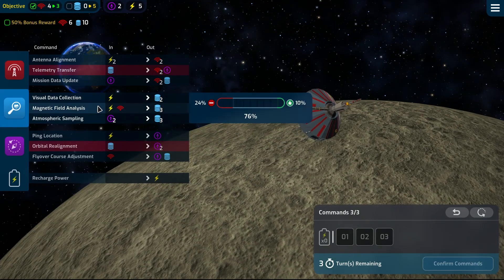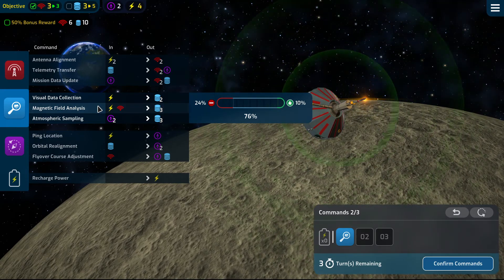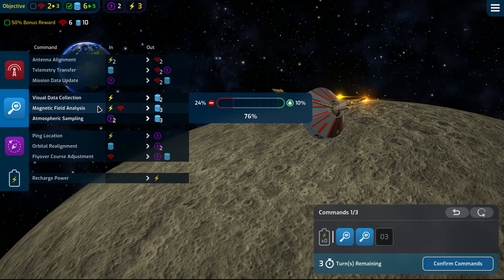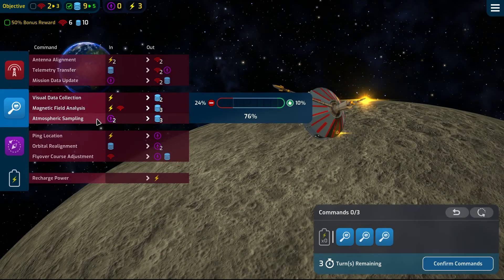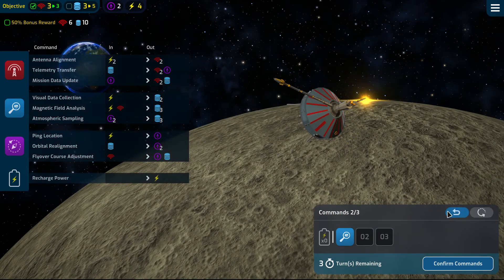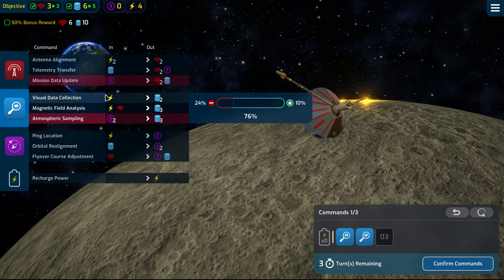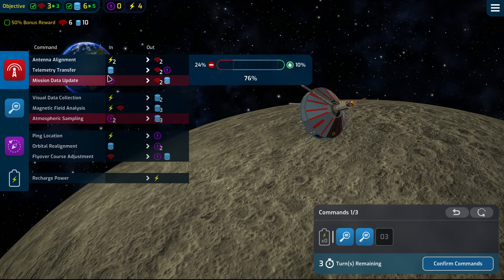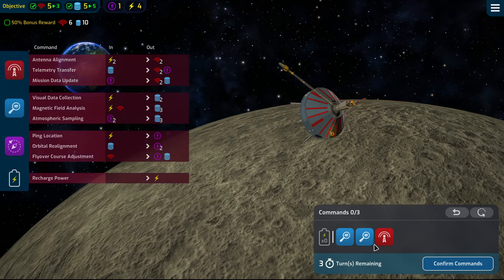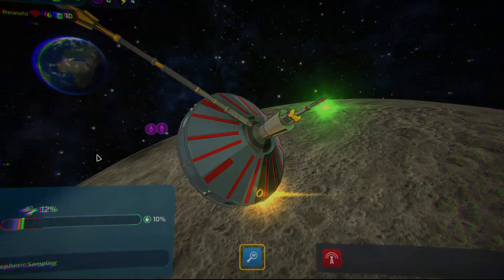Now we hit this guy hard twice, followed by this guy. Actually wait — might well do this guy a little bit harder, which immediately satisfies our mission requirements. Followed by this guy once. I think we get an additional data — wonderful.